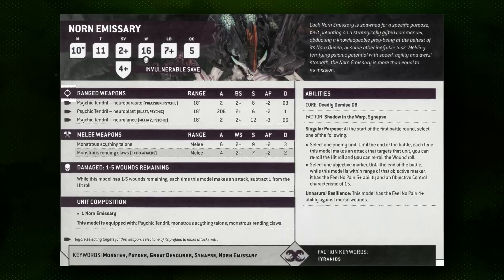The most exciting option, in my opinion, is targeting an objective marker. You choose an objective — for example one in the center of the table — and while in range of it, the Norn gets a 5+ feel no pain. Combined with its high save characteristics and toughness, it also gains an objective control characteristic of 15. That's incredibly high.